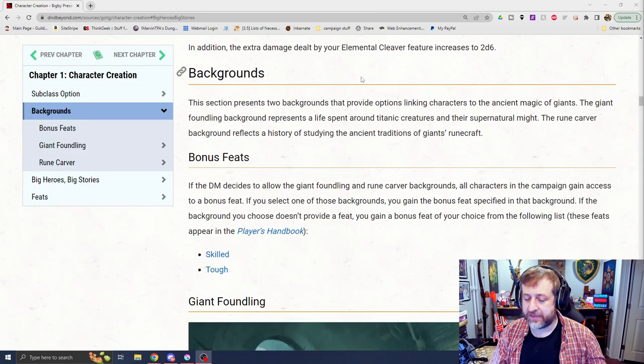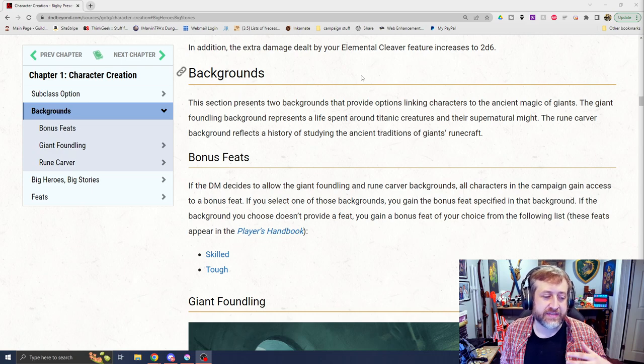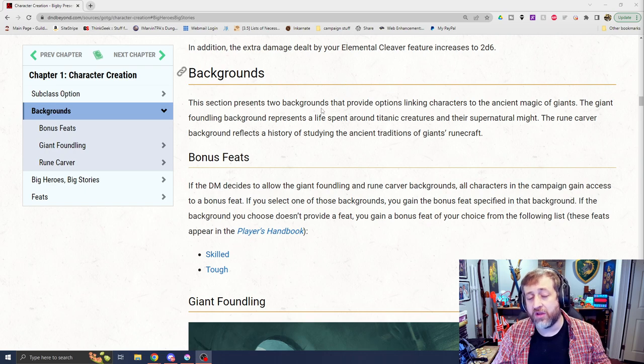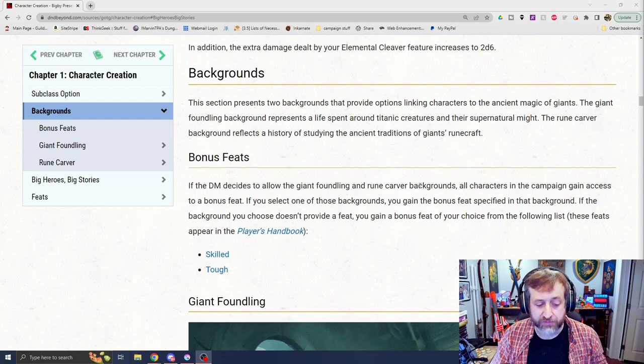As with all of these, you now get feats with your backgrounds. If you choose not to take the feats contained within Bigby's Glory of the Giants, the options they provide are you could also take either the Skilled feat or the Tough feat from the Player's Handbook. Reminder that those will be updated in 2024 — you'd be taking those versions or the 2014 ones; they're interchangeable really.